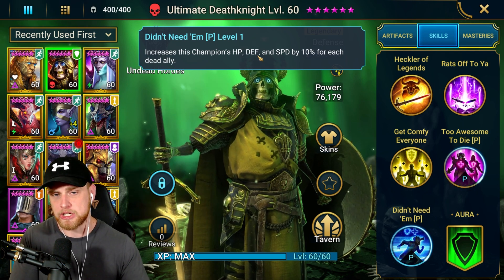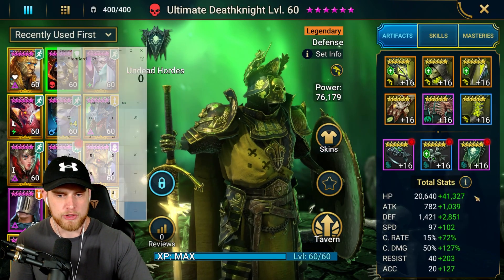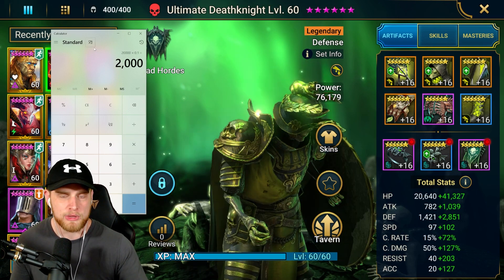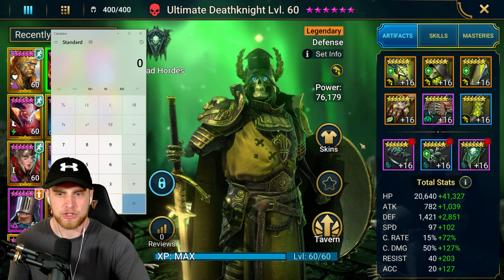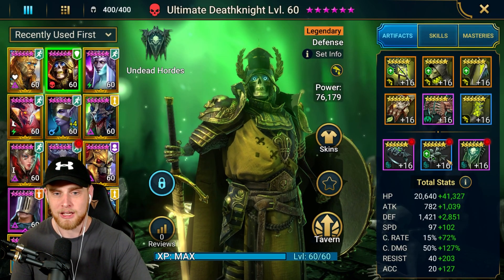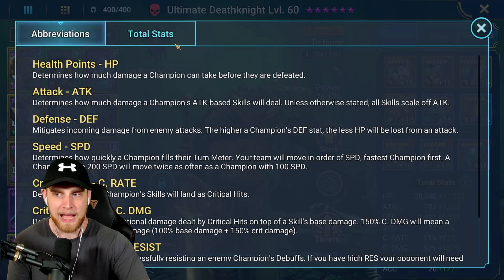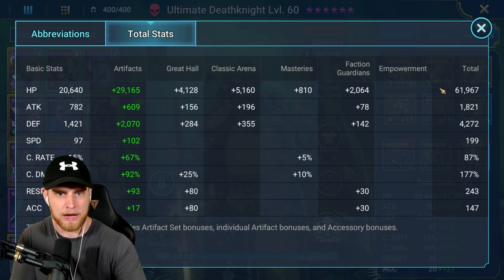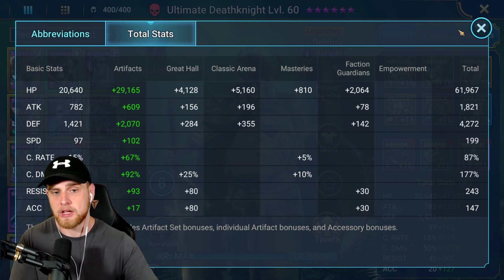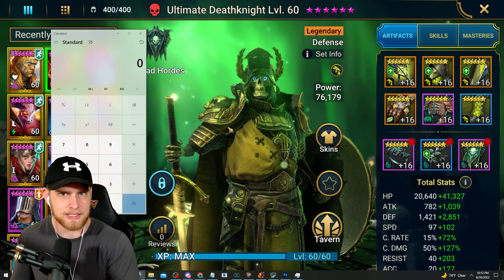This passive ability increases the champion's HP, defense, and speed by 10% for each dead ally. Initially I was thinking: base HP of 20,000 times 0.1 is 2,000, times 4 allies is 8,000 total HP boosted - but that's not how it works. That skill actually boosts the champion's stats by his total stat when he walks into battle. I don't think it stacks on top of each other - I think it's just always boosting off of his total stat at the start.